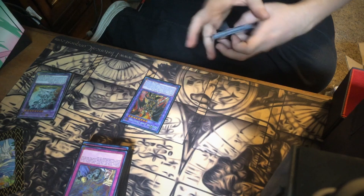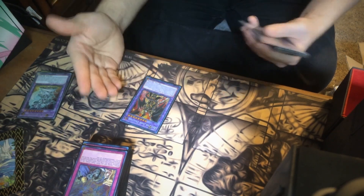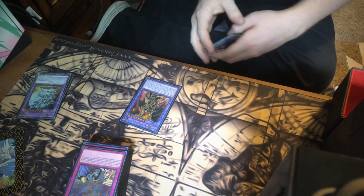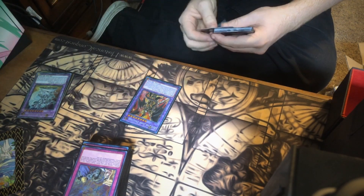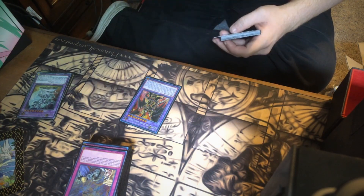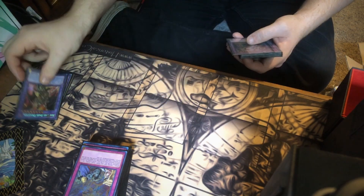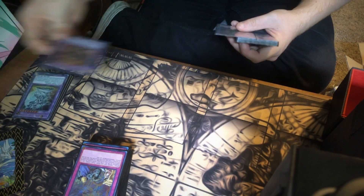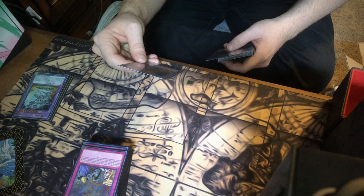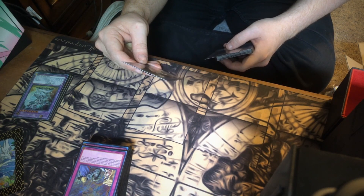I run one Dragoon — Light Hexiel Fusion and Fallen of Albaz go into it. It is an omni-negate: you discard one card from your hand to negate and destroy a card, it gains a thousand attack, it cannot be destroyed by card effects, and neither player can target this card with card effects.